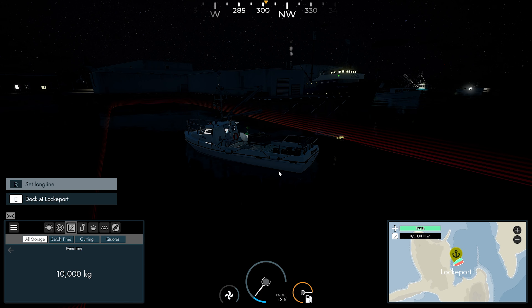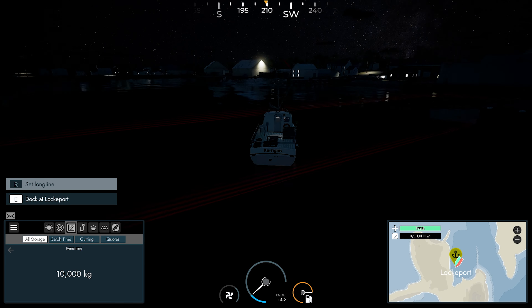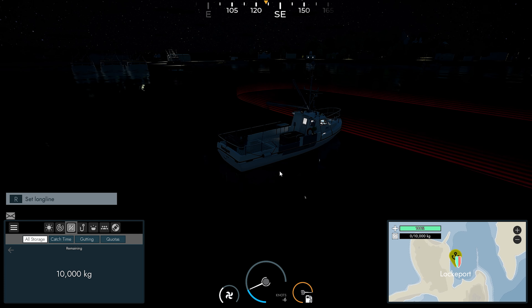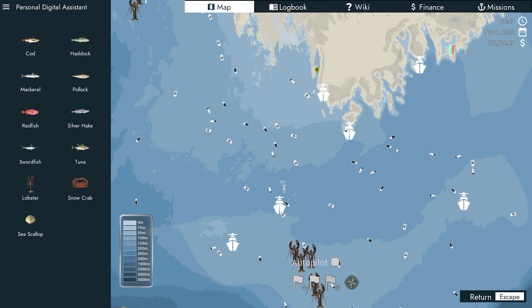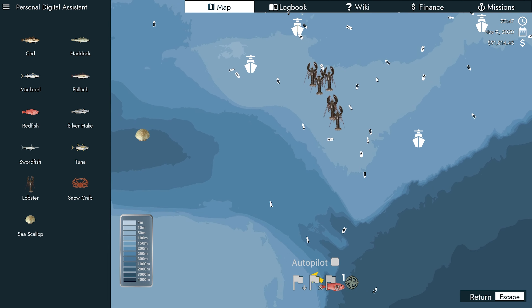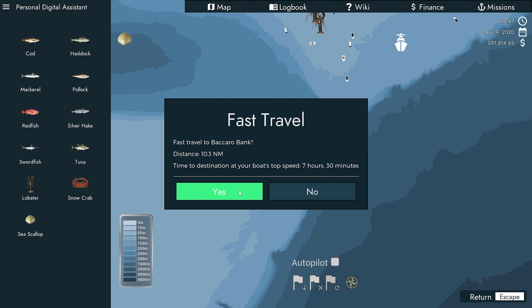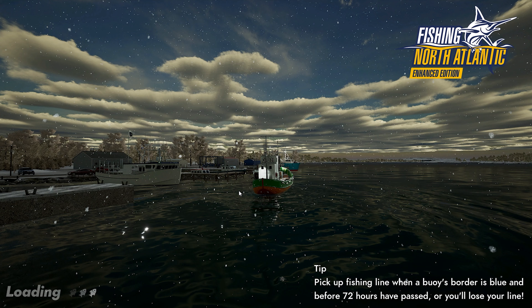Here we are back in Lockport. I'm just going to head out of here — not that way, I'm going to go all the way around. We can fast travel though. I'm going to go down and try and get a little bit of redfish, so let's fast travel down to the Baccaro Bank.